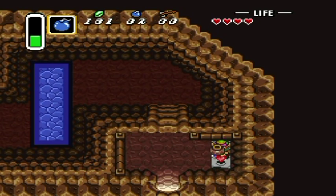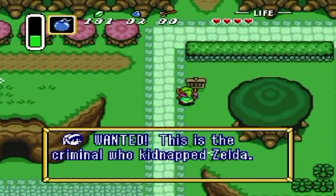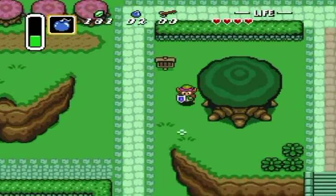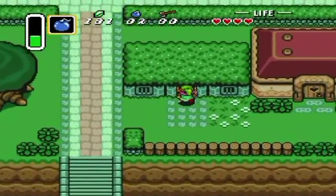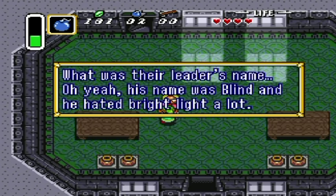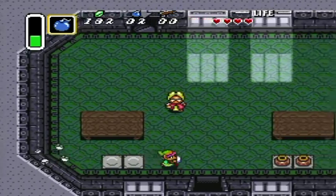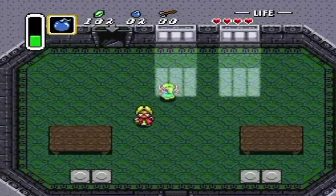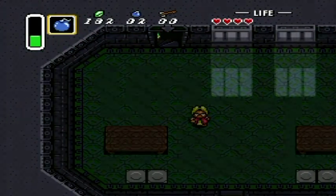Remember that cave we saw before we jumped in the hole from the upper place? Yep, that's the cave. This house used to be a hideout for a gang of thieves. What was their leader's name? Oh yeah, his name was Blind — he hated bright light a lot. Keep that in mind for something really, really later in the game — I'm talking like dungeon 6 later.